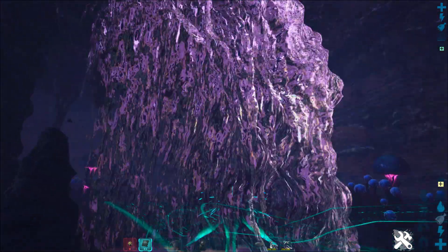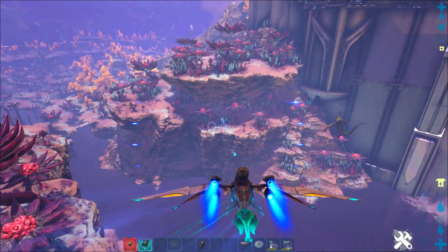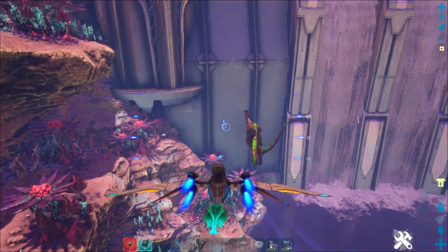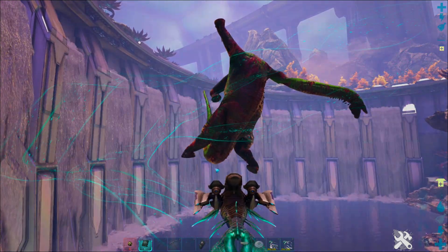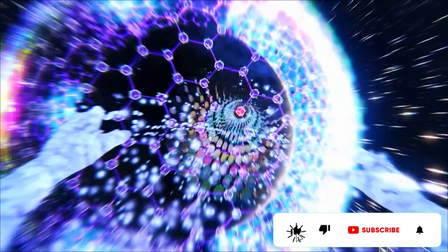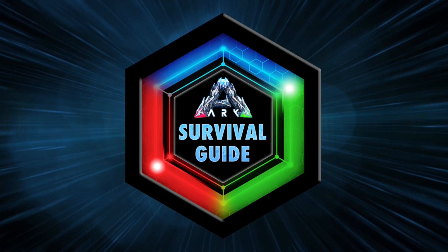If you're in a hurry, use the timestamps in the description of this video to skip around. And if you want all the best base locations on the Eden Zone on the right side of the Genesis 2 map, check the link in the description for our guide on 10 more epic base locations for Genesis Part 2. Please like and share this video, comment and subscribe to this channel, and ring that bell for all notifications so you don't miss our next video.